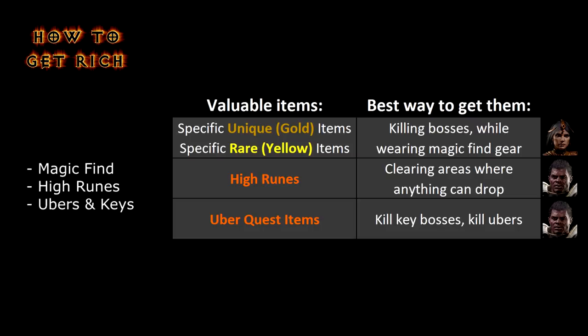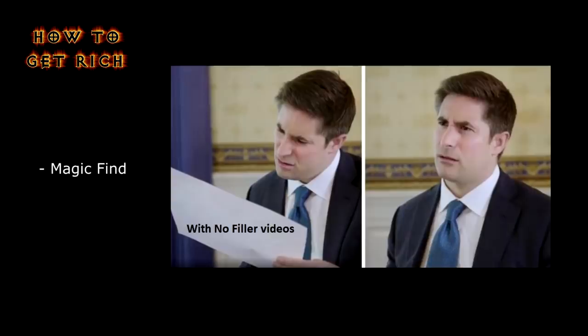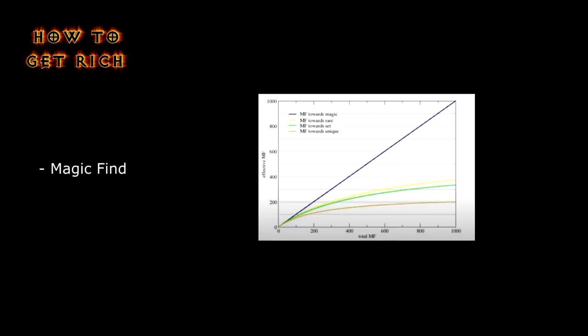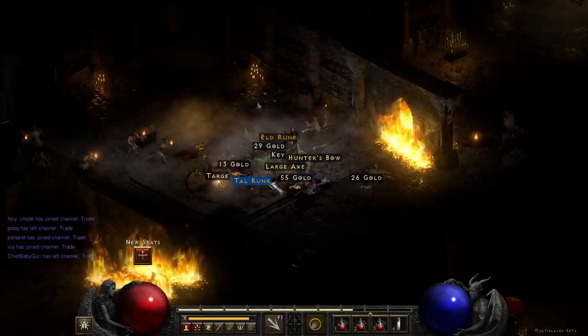For magic finding, the strategy is to kill bosses while wearing high magic find gear. A lot of people get tunnel vision and try to get the highest magic find possible, but if you look at this chart you see that as magic find gets higher it becomes less and less useful for those unique and rare items. No matter what, the more stuff you kill the more stuff you find, so magic find is not as important as being able to kill stuff fast. Magic find also has no effect on the amount or quality of runes you find.